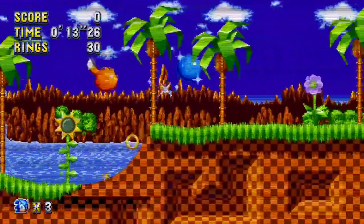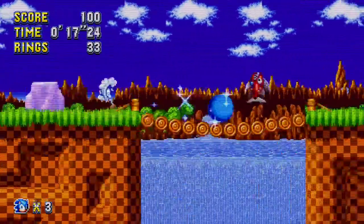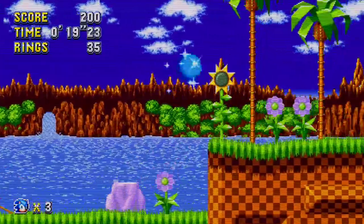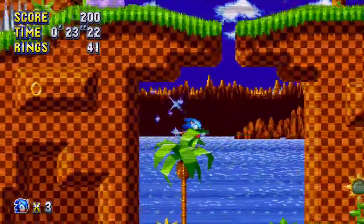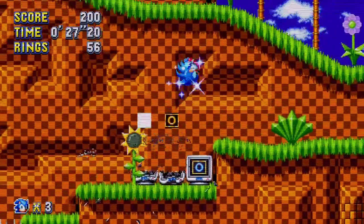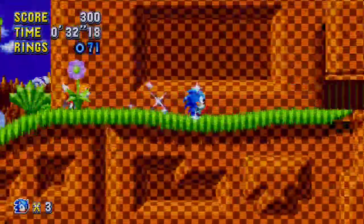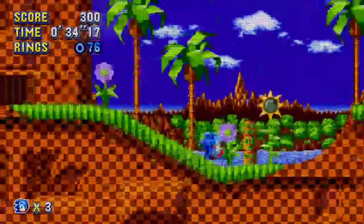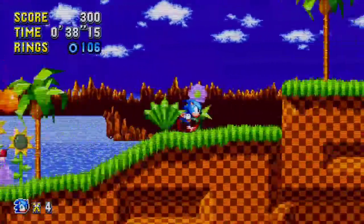I'm good at the game, I swear! I always go through this route in Green Hill. Get the blue ring — it's useful. In this game they added the drop dash, which is perfect and useful.